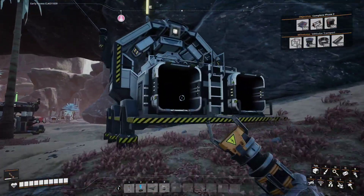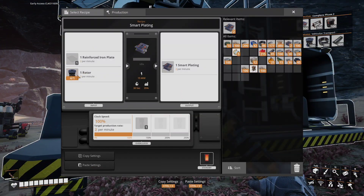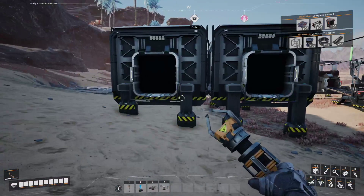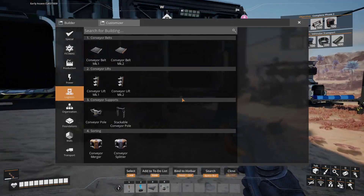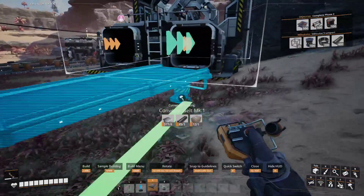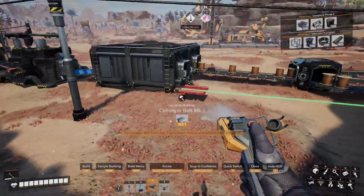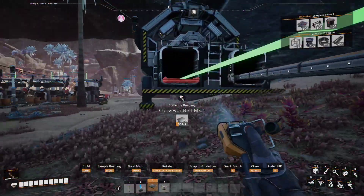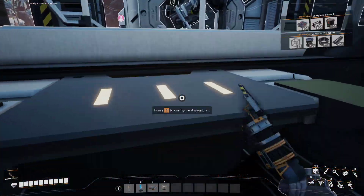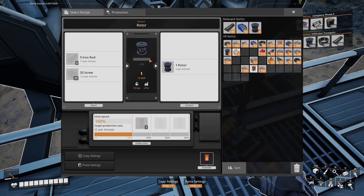Either way, I'll do it. Rotor — select recipe — rotor. Okay, is this my pipe? Yep. These are my screws. We'll make this look better eventually. I just don't see it right now. And then I can change this into a rotor builder.